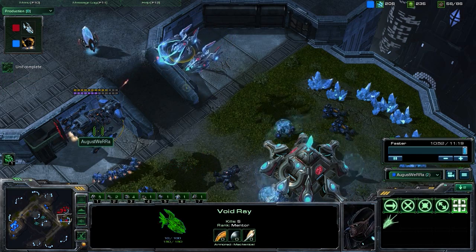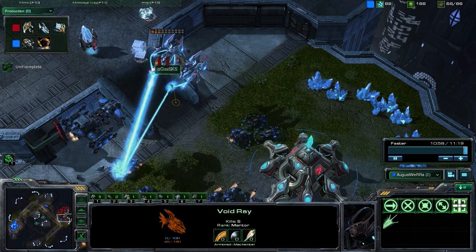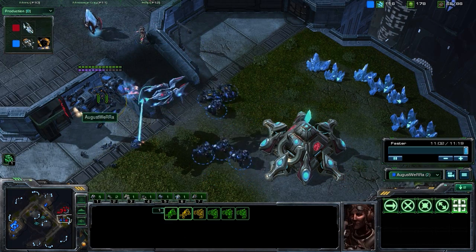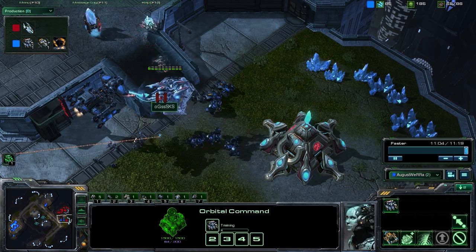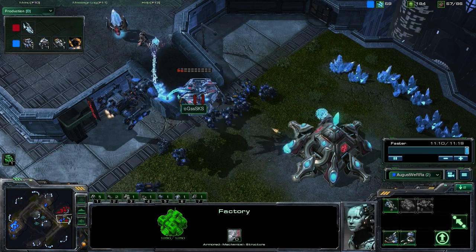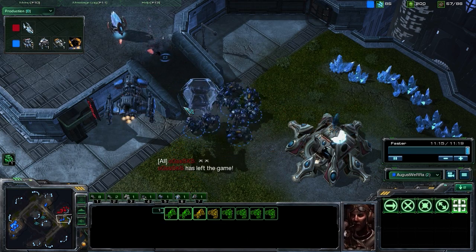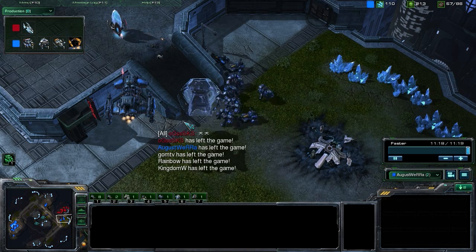These Void Rays really aren't going to do much against the Battlecruiser as long as we have SCVs repairing. He does the smart thing and target fires the SCVs, but not before the Battlecruiser lays waste to the Void Rays. Very effective, very strong push. As long as your opponent doesn't see it coming and doesn't have time to prepare properly, it can be pretty devastating.